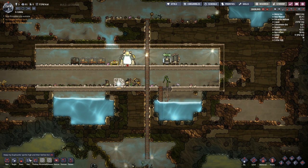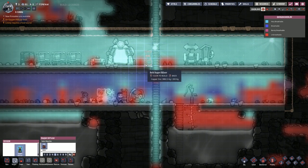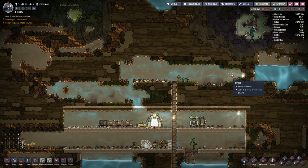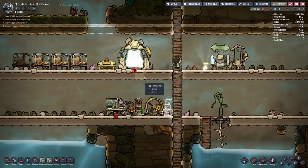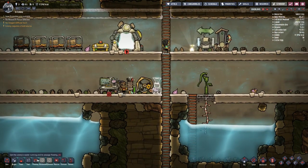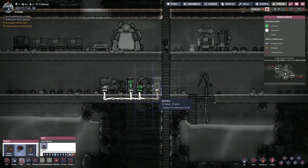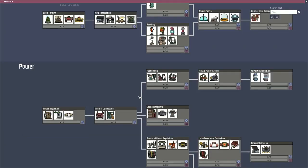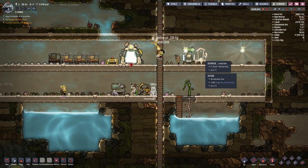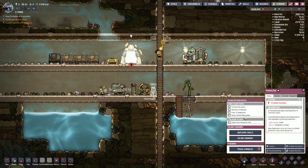I think getting an oxygen diffuser now would be beneficial — I'll place it there. We don't need it at the moment, but if we wait for the oxygen to get low that's generally when you want to start thinking about getting oxygen. I want to be a bit more proactive than that. Let's wire across there and into that thing, then go to research. We're going to focus on basic farming to get the compost heap, just so we can compost our outhouse stuff.